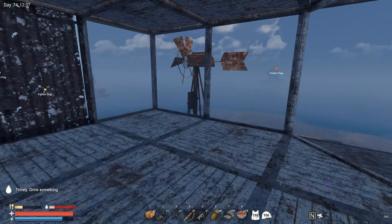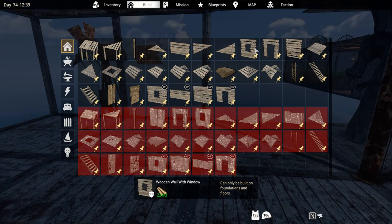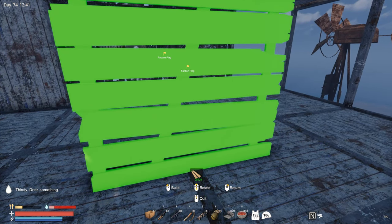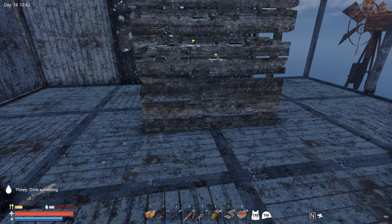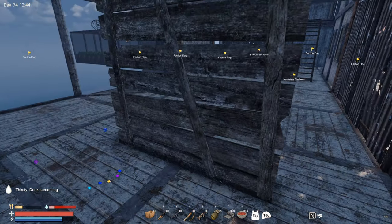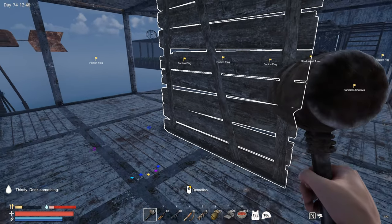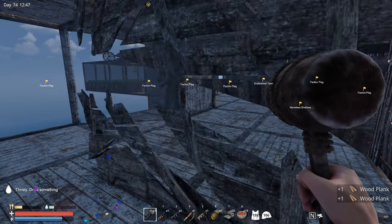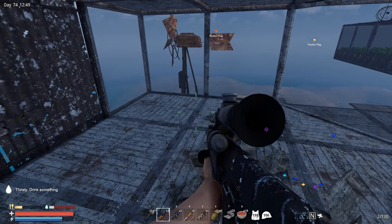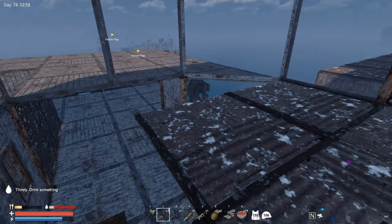We're not gonna take them out today because I want to make this place a little bit better first. I did notice something interesting - you can build a wall in the middle of two foundations, which is kind of interesting. This is something that wasn't really possible in the past. But first of all, we're gonna make a nice looking bedroom.